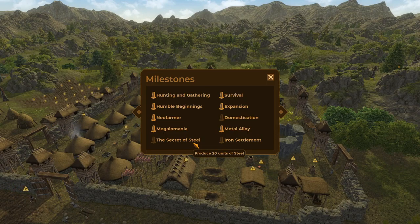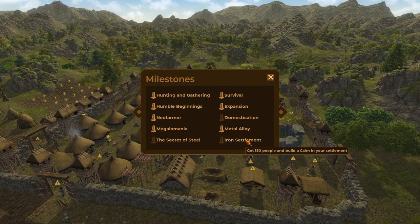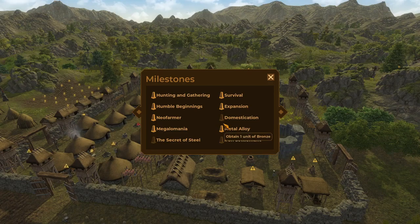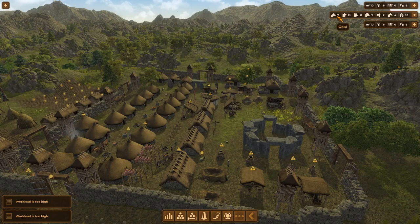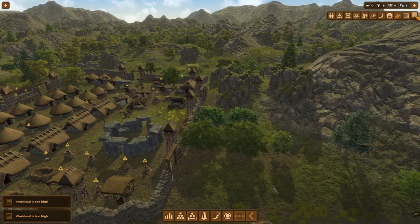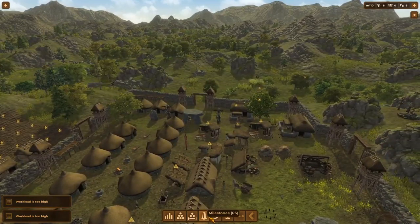If you haven't watched the previous video please do take a peek, but I'll just show the milestones here. The Secret of Steel — we need to unlock steel, that's the last unlock we've got, and produce 20 units of steel. We need 150 people and a cairn built in our settlement. For domestication we need 10 goats and 10 sheep.